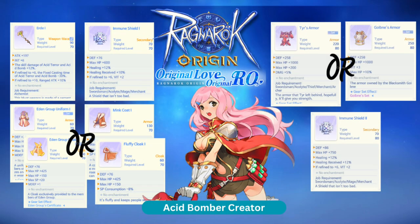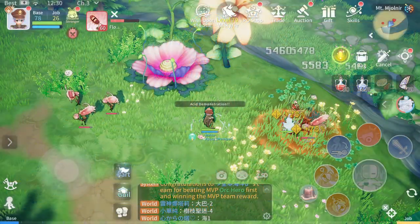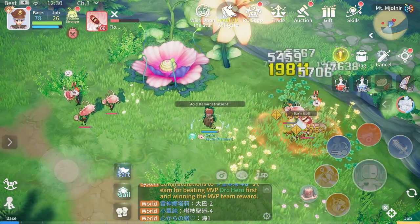First on the list, we have the Acid Bomber Creator. This build highlights the Acid Demonstration skill, which combines both the Acid Battle with Battle Grenade.